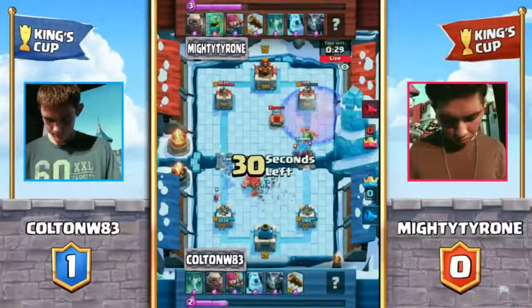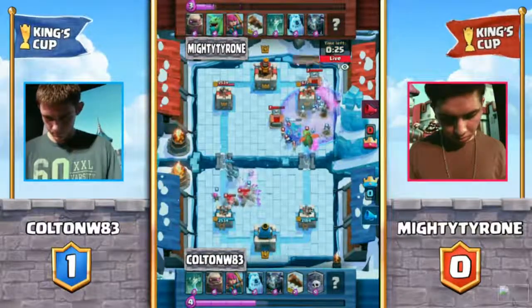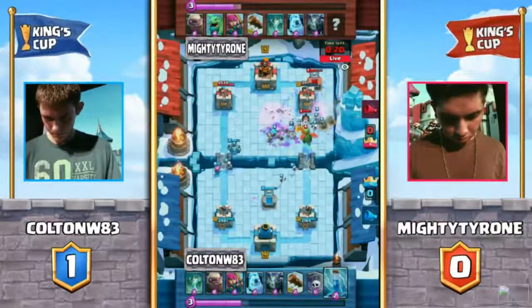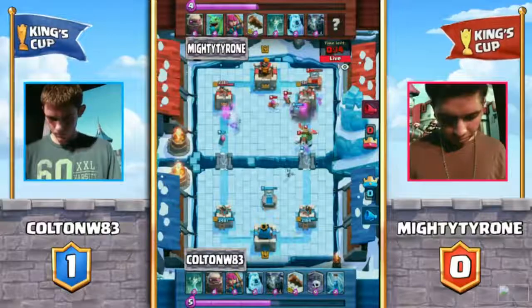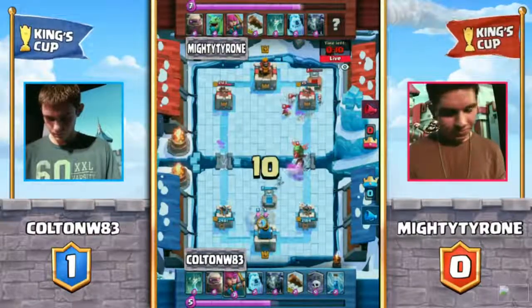The Mega Minion there. Oh, there's the Gregor coming into play — that could be dangerous. Different placement on that. Tyrone's got two Tombstones up there. Still getting through — 409, 341 with his outspell. Colton still gets himself a very big amount of hits, but those Golems are still going to be getting through. That tower's down to almost nothing.